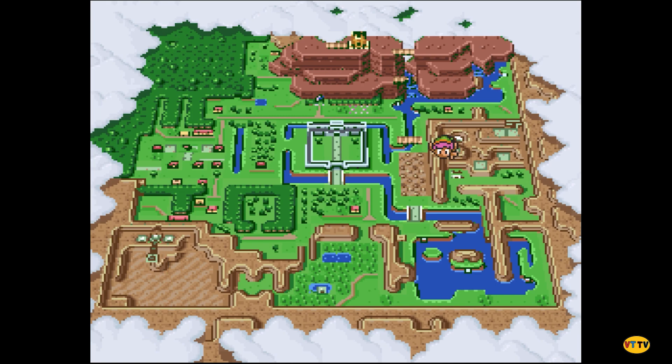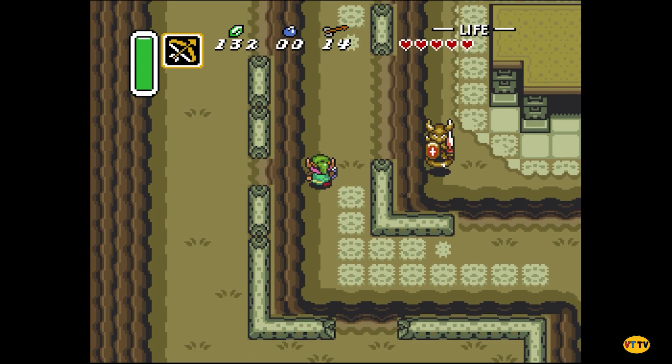Why can't I go to the top middle or top left? Top left is the Master Sword and you need all three pendants to collect it. And the top middle — you just can't get there with your current items. Okay, so I need to go down to the bridge and then make my way.